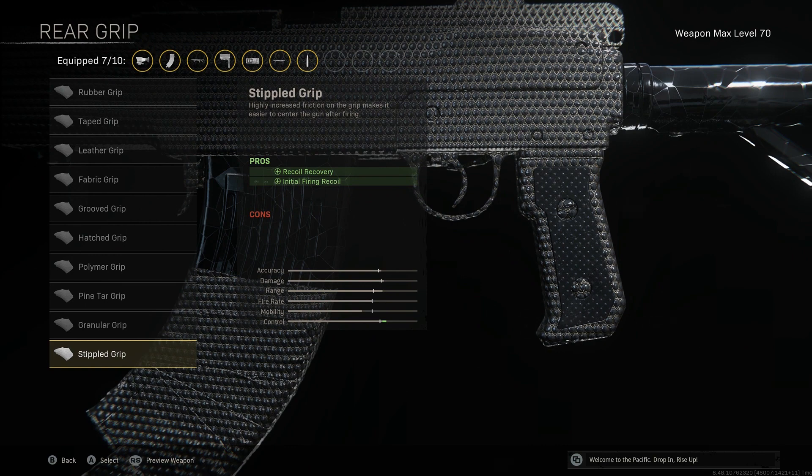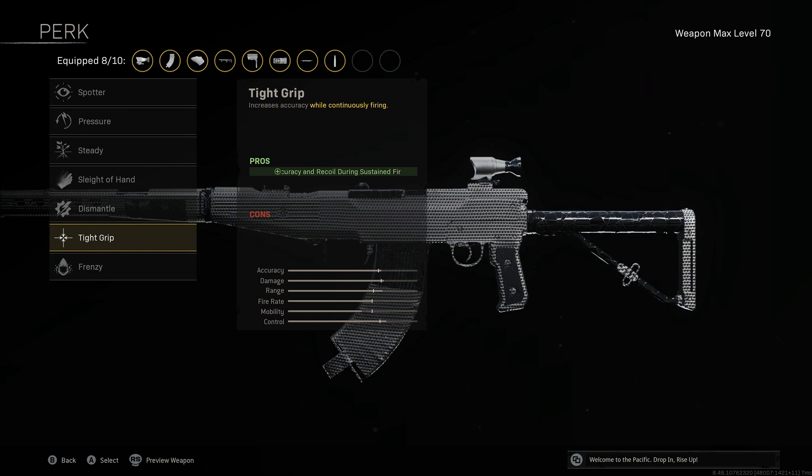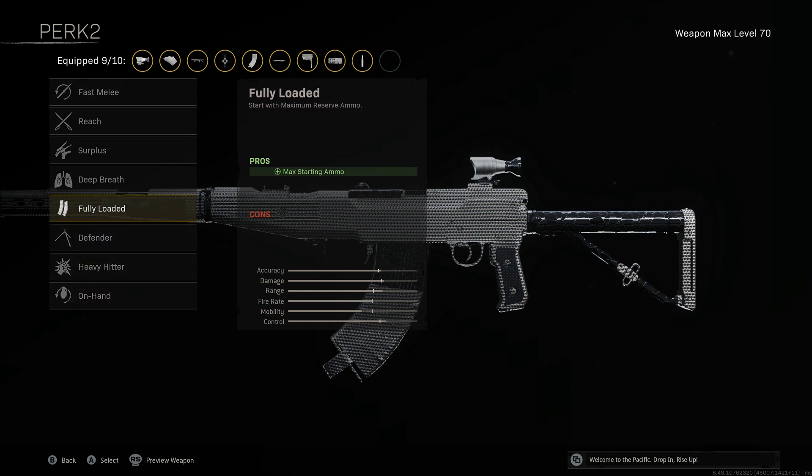Stipple Grip gives even more assistance with recoil recovery and initial firing recoil, making it easier to center our gun after firing. The Tight Grip perk increases accuracy and recoil during sustained fire. And last but not least, Fully Loaded to ensure we start off with more magazines.